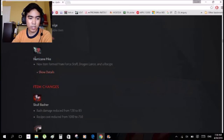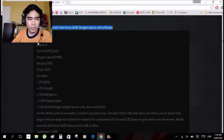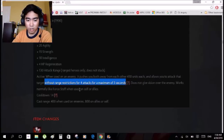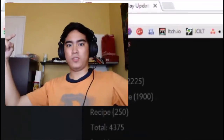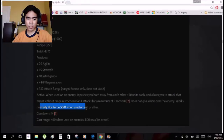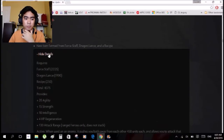Last new item before we go to item changes: Hurricane Pike. Formed from Force Staff and Dragon Lance in the recipe. Active: when used on an enemy, it pushes you both away from each other — 45 meters each — and allows you to attack the target without range restrictions for 4 attacks over a maximum of 5 seconds. It does not give vision over the enemy though. Works normally like Force Staff when used on self or allies. It's essentially anti-melee.